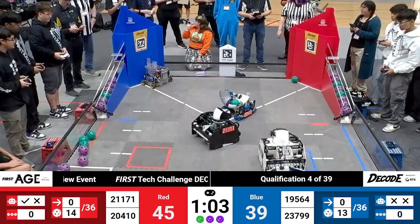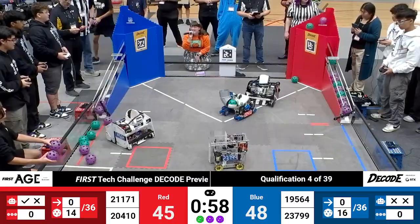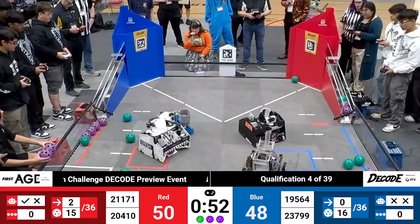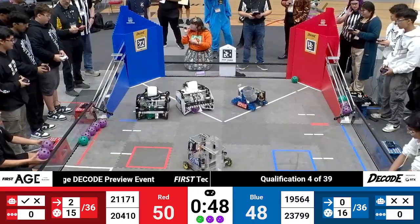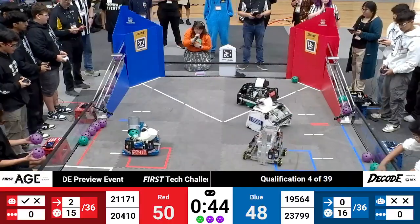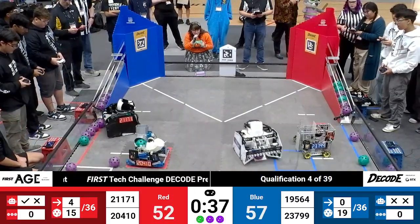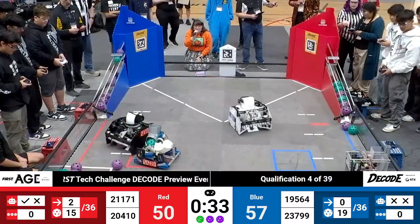Blue alliance, they are working on catching up to the red alliance lead. They have tied it up now, just one artifact ahead with one minute of match play remaining. Artifacts cleared from the gate also over on the blue side of the field. We are neck and neck within one artifact margin here. Human player for the blue alliance, they are reorganizing the position of the artifacts that they have behind the playing field wall, making sure those are in an order that is convenient to their alliance.